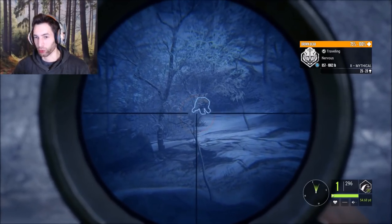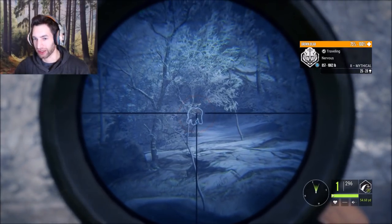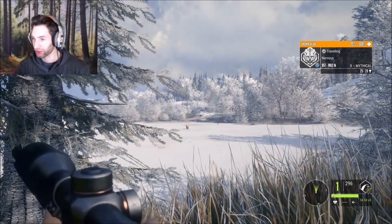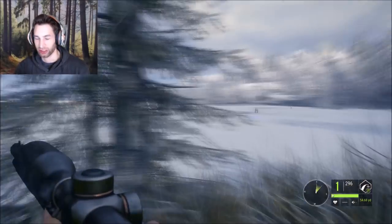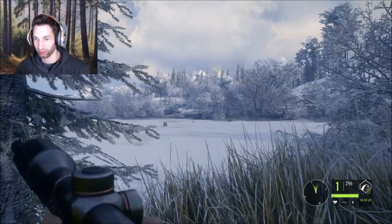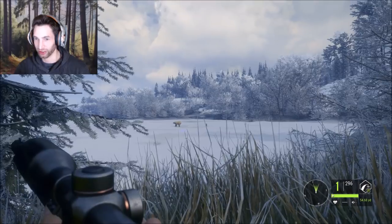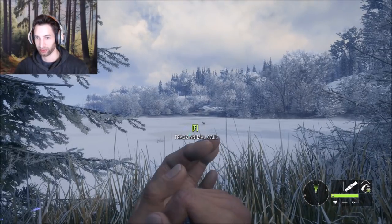Look what we just found — we just found an 8 mythical brown bear right out there! The only problem is he's a long ways out. We have bear all around us, we have musk deer all around us. There's another bear out there — we're actually trying to find this one. Oh, the bear's coming in! It looks like this bear might come right to us.